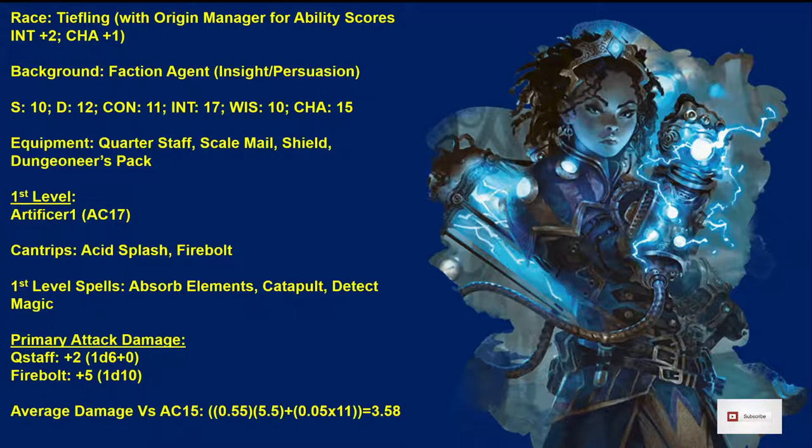We're going to start out with a Strength of 10, a Dexterity of 12, a Constitution of 11, an Intelligence of 17, a Wisdom of 10, and a Charisma of 15. That's with the 27-point-buy system.